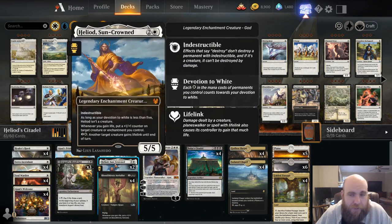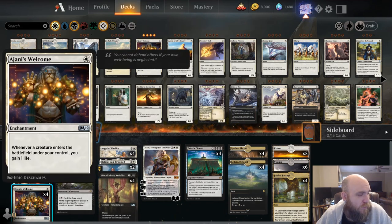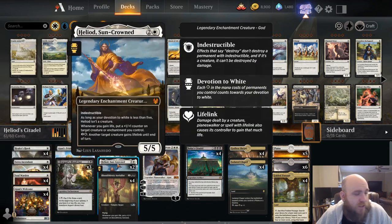On top of that, we have Heliod, one of the namesake cards in this deck — basically a five-five indestructible for three mana. Whenever we gain life, we get to put a plus one plus one counter on a creature or enchantment we control, and we can actually pay mana to give other creatures lifelink. This is really good because as our creatures are coming into play, we're going to be automatically triggering life gain. Then Heliod is going to be putting counters on those creatures, growing them really big, giving them lifelink — it's going to be this endless cycle of life gaining and growing our creatures.